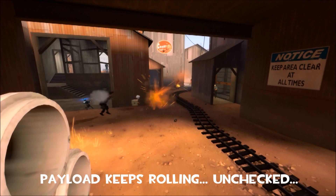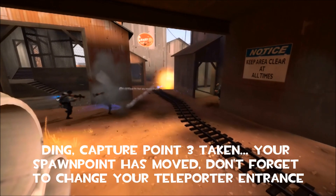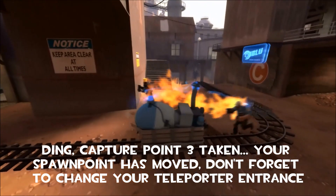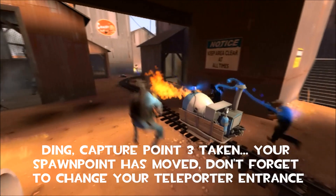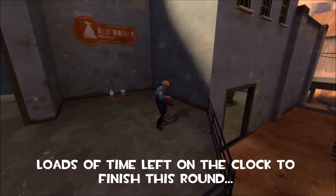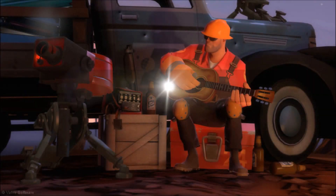As the payload keeps rolling it's usually unchecked. It all depends on how good your team is, but once it gets to the capture point your spawn point is going to have changed. So you're going to have to make sure that your teleporter entrance changes. You still want to keep the exits up where they're at and go on to win the game — you should have plenty of time left. Thanks for watching. Please like and subscribe and I hope this helps you in your future endeavours.